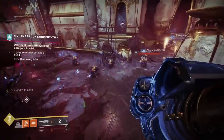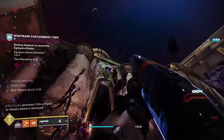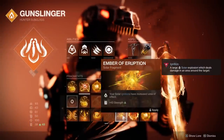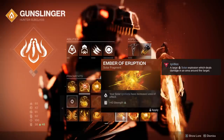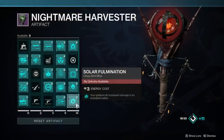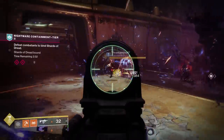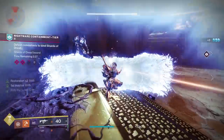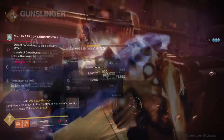Two additional fragments were supposed to be available day one but weren't for many players, so they've also been unlocked. First is Ember of Eruption: your solar ignitions have increased area of effect and give you plus 10 strength. This pairs extremely well with Solar Fulmination, increasing damage and radius even further, and combine it with Ember of Wonder to produce orbs.